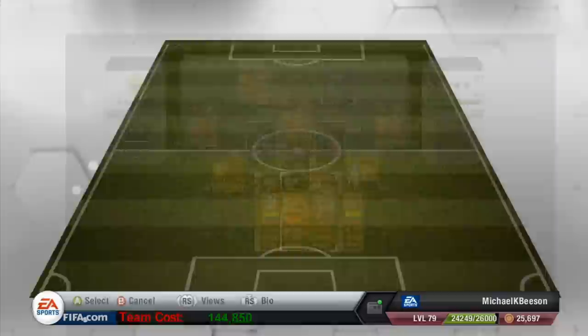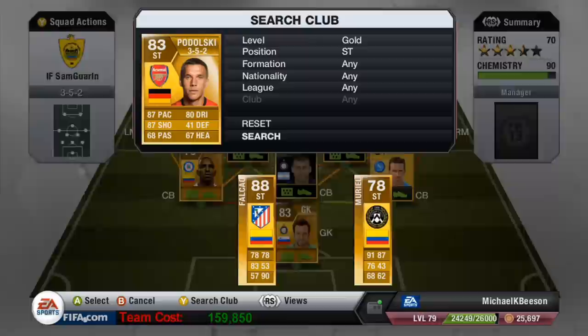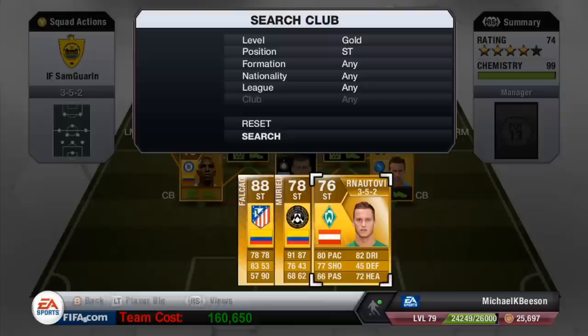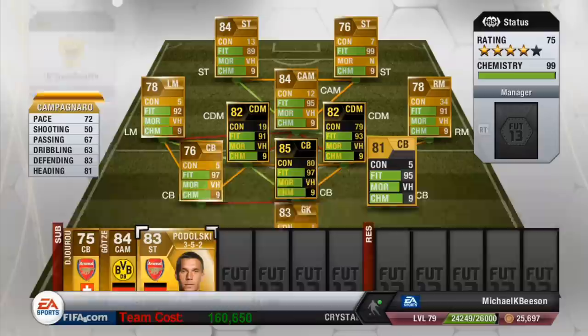Lukas Podolski, right striker — he is one of the most overpowered strikers in the game, I would probably say. That left foot is just astonishing, but that two-star weak foot does let him down. We've also got Arnautovic who will fit in there in place of Podolski if needed. Any Bundesliga striker will fit in there — they all get 9 chemistry linking up with Tony Cruz, Goetze, and Reus. So that's not a problem.